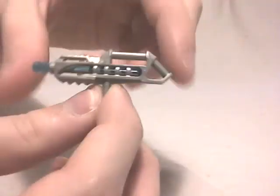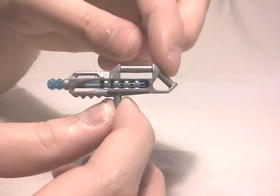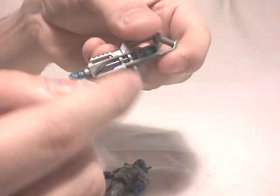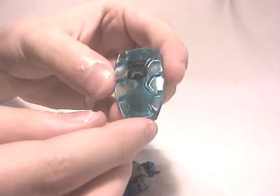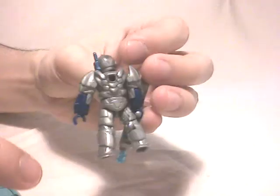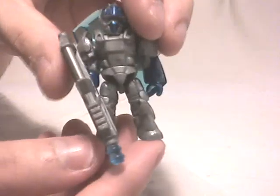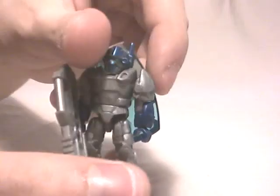The figure also comes with a new weapons model — quite cool, with two handles to hold the gun and a place to insert the laser. There's also a classic Alliance shield, which can be attached to the back through a hole. It's a figure full of details.